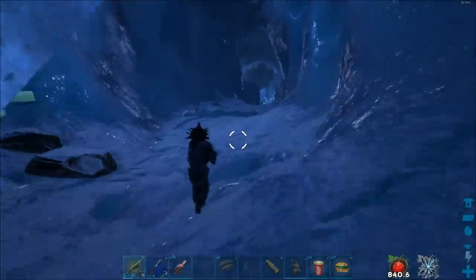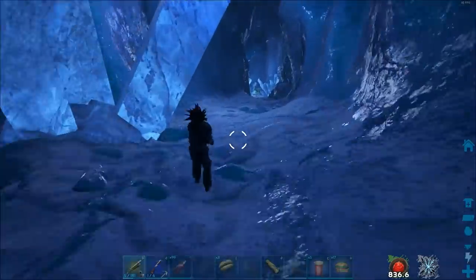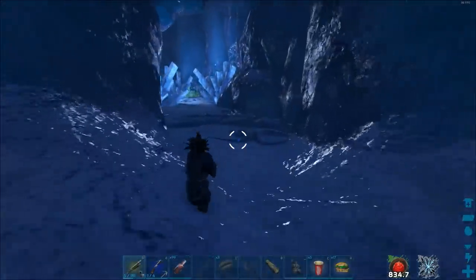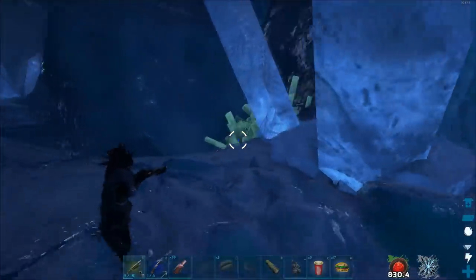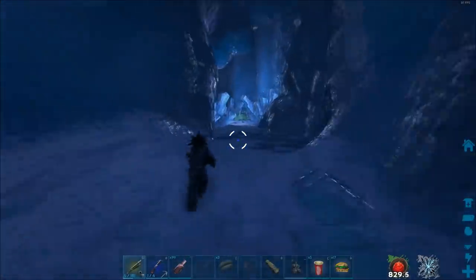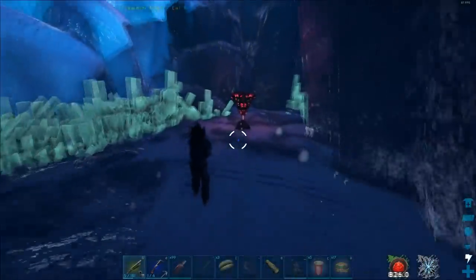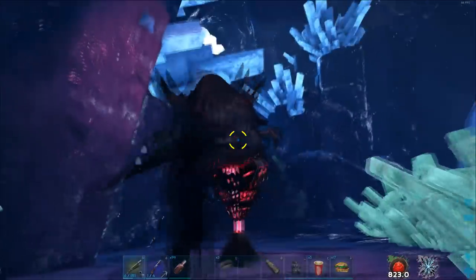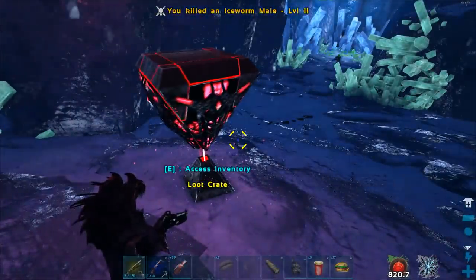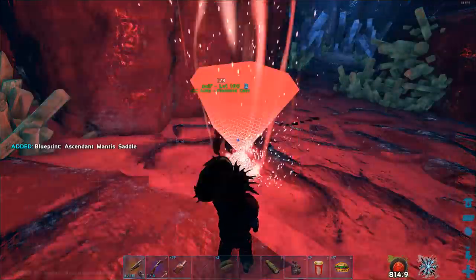Okay, there is one that will appear from here - yeah, in the crystal. There is one that will appear in the crystal. I guess we can just pass it. Oh yeah, drop here, nice. Be careful about the drops, there is one that will appear behind you. Dead. Let's see what we got - ascendant BP for menti 7. Wow. Bad.